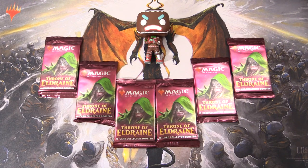Today on MTG Unpacked, the Ginger Brute is back, and this time he is cosplaying as Nicol Bolas. So he will possibly get us the crazy pulls from the Throne of Eldraine Collector Booster Packs here.